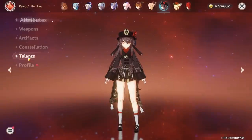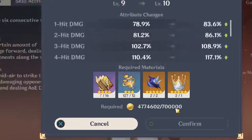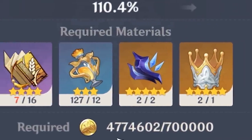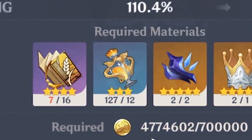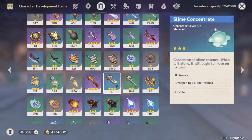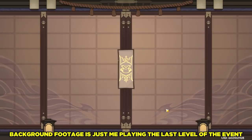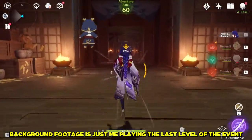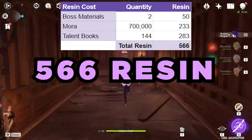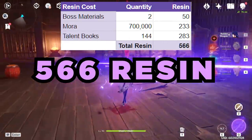First, we need to understand what it takes to crown a character. You need 700,000 mora, 16 purple talent books, 2 boss materials, various bodily remnants, and finally, the illustrious Crown of Insight. Not including the priceless nature of the crown itself or the resin-free enemy drops, in total it costs around 566 resin worth of boss materials, mora, and talent books to crown a character's talent.